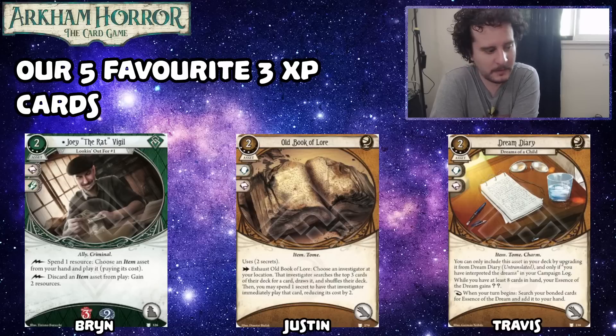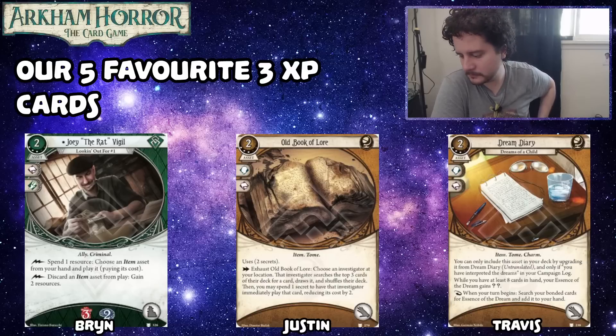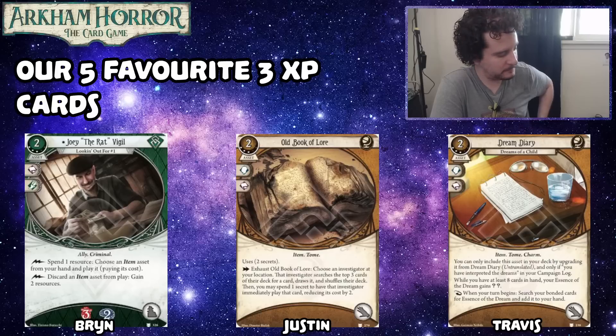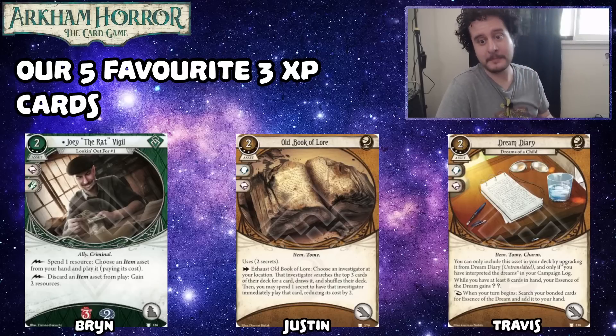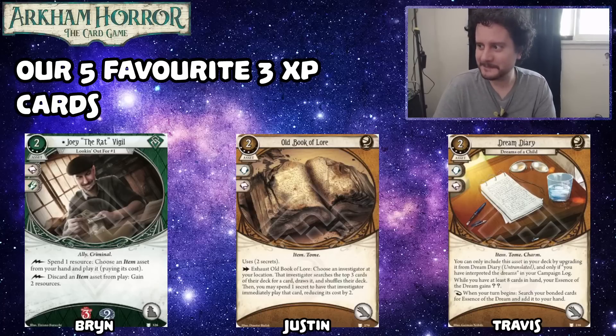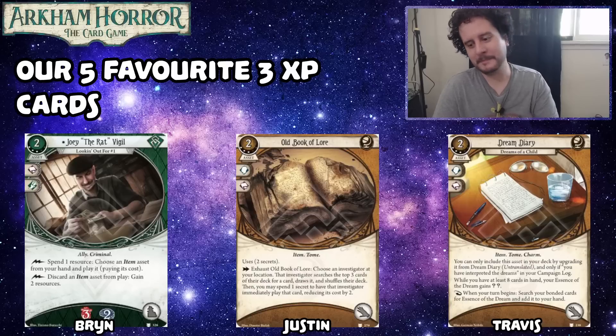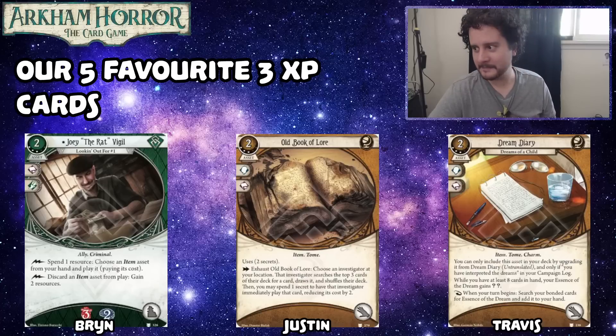Travis, what's your number two? Dream Diary — specifically Dreams of a Child. I really like the upgraded ones. I like the untranslated-to-translated thing, and this one I think is a little bit easy to do for how good it is. It also kind of goes into every deck — there's one for every situation. Getting big numbers to your skill test is really nice; it also helps enable level two Deductions and stuff like that. Use it to run away from an enemy, pass an intellect test in the mythos phase, pass a difficult investigation check, or punch something. Just do whatever you want with it. It's your Dream Diary, baby.